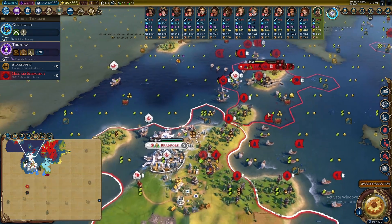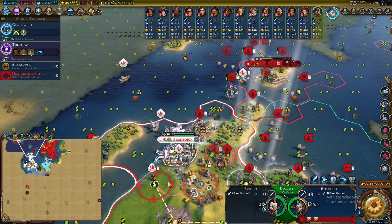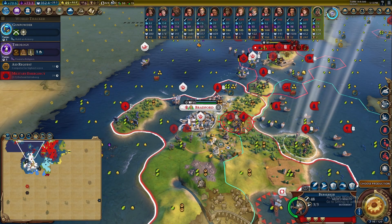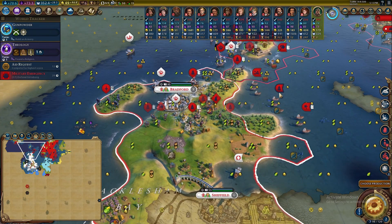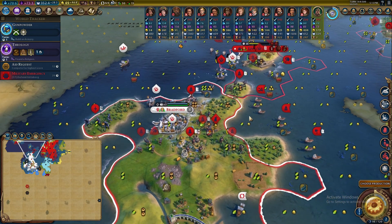I'm definitely going to keep Liverpool, but I've got to figure out a governor to slot in there. Out in Iceland — let's take Reyna and reassign her down to Liverpool so it'll actually gain loyalty. Even though the English had a decent counter-attack at sea, we're also on land here in Bradford. Let's get my guys to surround the city. This berserker — get yourself out of the water, because if you're in the water, the garrison health shots do tons of damage and we don't want that.